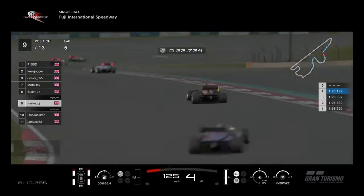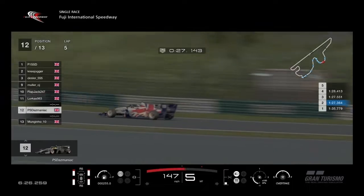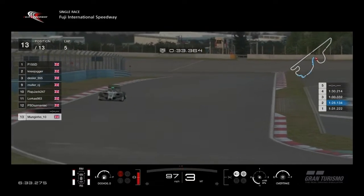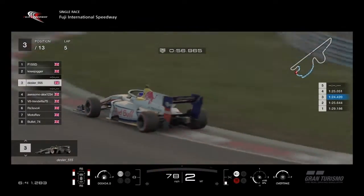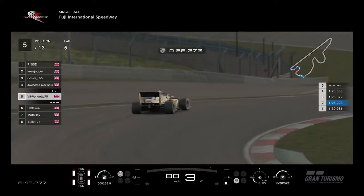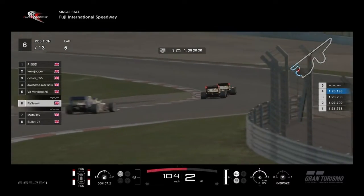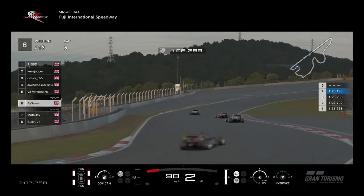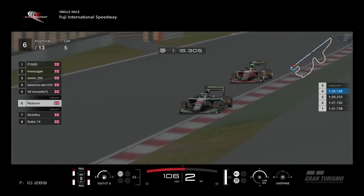Bullet in 8th, trapped out there followed by Locusts and Daz. Gino has dropped off the back. Everyone around Knee Jogger seems to have pulled a gap to the rest of the field; it seems to be spreading out over the front. The battle seems to be in this second group. Motorev is riding to the tailpipe — as the Americans would say — and this battle is allowing Bullet to latch onto the back of both of them.